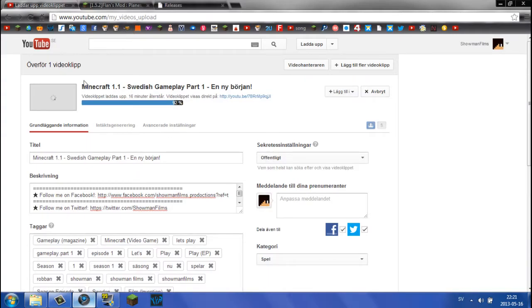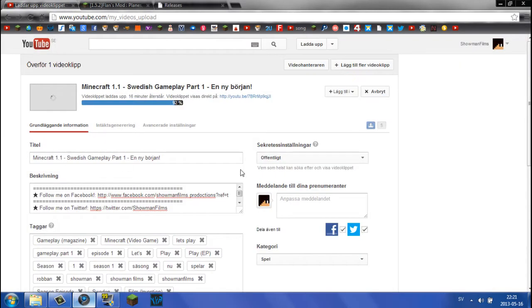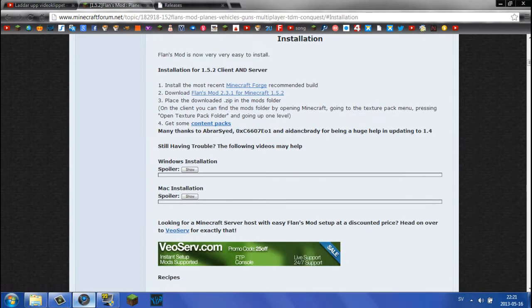First up, what you will need is Minecraft Forge, the actual mod, and probably some content packs, because the mod is pretty boring without them. There are custom content packs made by other players, and if you're a coder or programmer, you can make your own packs by making models and stuff. So it's kind of customizable, this mod.